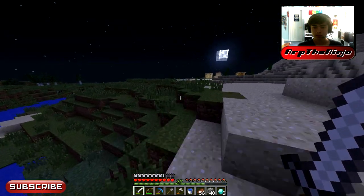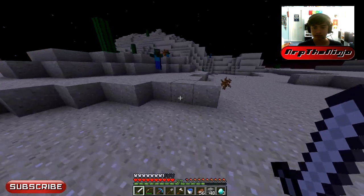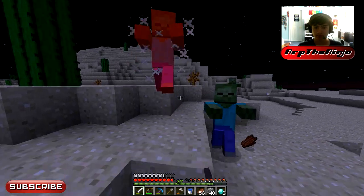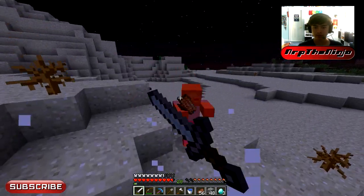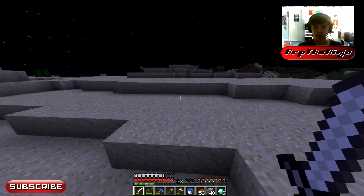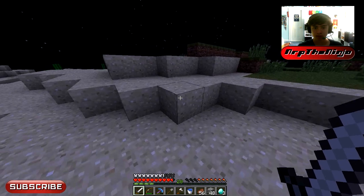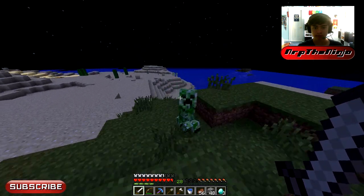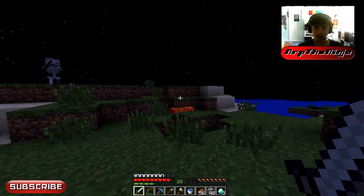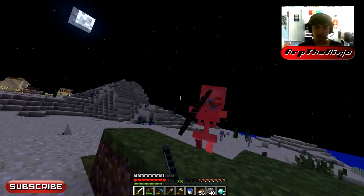Maybe we can even get a music disc. Look at all those zombies — let's start with them. I have my Protection I armor everywhere. That zombie just spawned out of that zombie, I believe. There's a creeper nearby that I can use to get a skeleton to kill it for a music disc. There's one hit — I think we can go three hits. I think I did a critical hit that last one by accident; I was falling down a block or something.